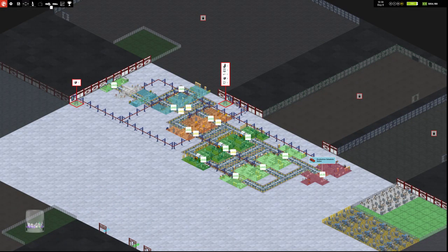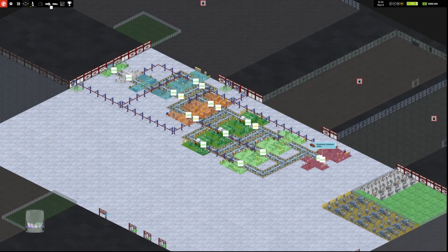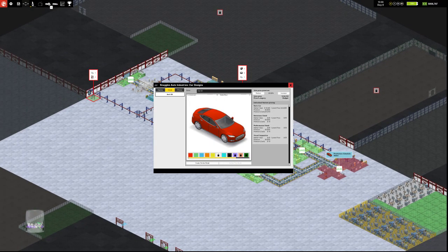Here you can see our throughput — yellow cars are those waiting, green cars are happy and on schedule. High octet efficiency! 50% production slot efficiency over a period of 10 hours. They're very efficient. We have less than a million dollars — and cars aren't selling. They're at 8, so let's set it to 40%.